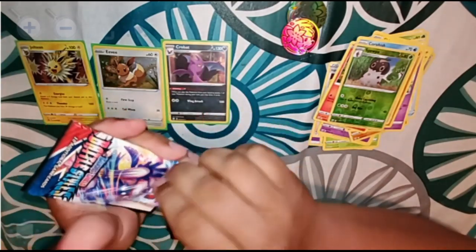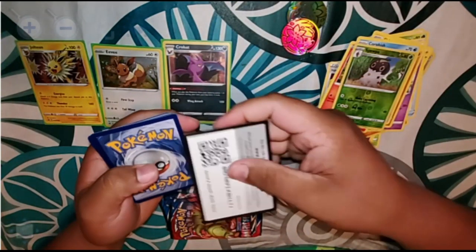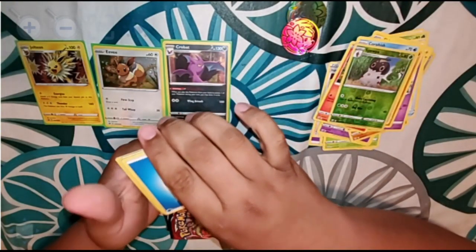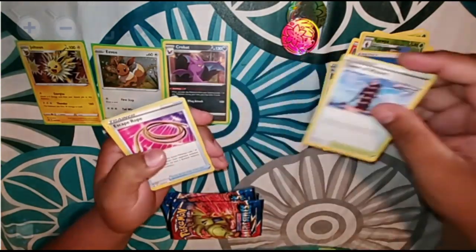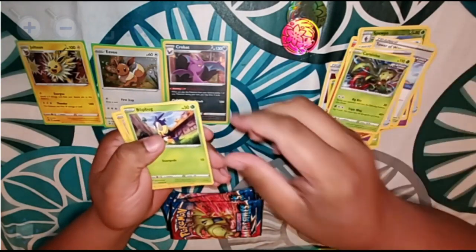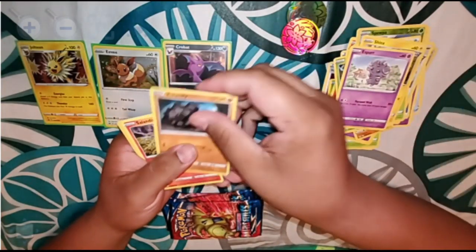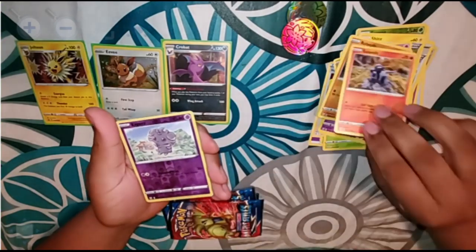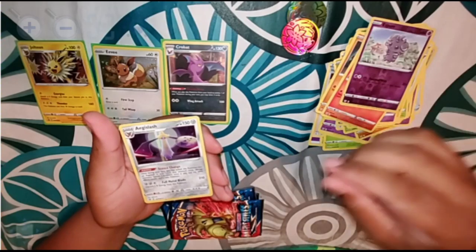Continuing on — there's the foil card. We got energy, a Tower of Water, an Escape Rope, a Carnivine, a Blipbug, a Shinx, an Espurr, a Rolycoly, a Salandit, an Espurr reverse holo, and for a rare we got an Aegislash.